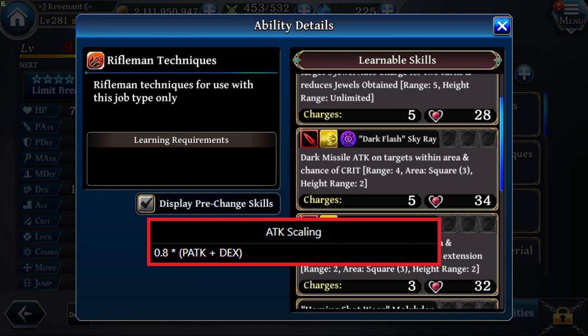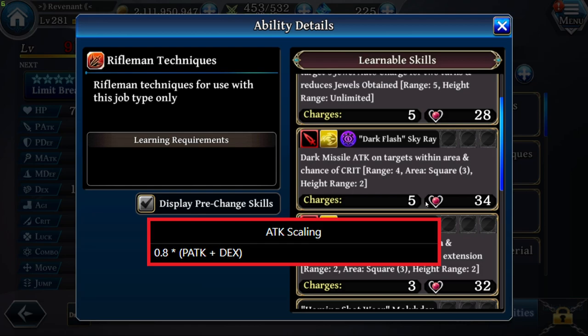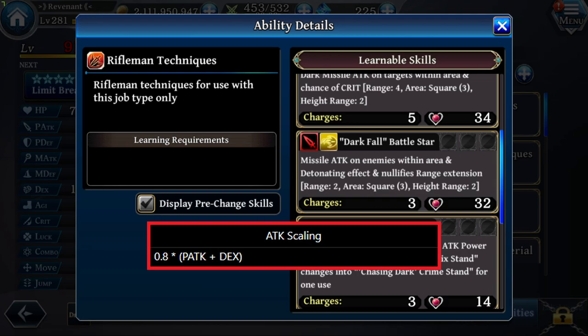Then Dark Fall Battlestar: Missile Attack on enemies in an area, with a detonating effect, and nullifies range extension. Range 2, area square 3, high range 2. The detonating effect is new — I've never seen that before. Homing Shard: increases CT by 40, raises Missile Attack Power for one turn by 40, and opening Dark Helix Stand changes into Chasing Dark Rhyme Stand for one use. Then Final Shard: increases CT by 40, raises Missile Attack Power by 40 for one turn, and opening Dark Helix Stand changes into Final Dark Overstand for one use.